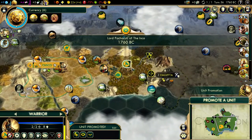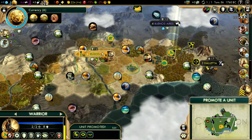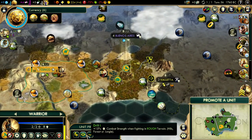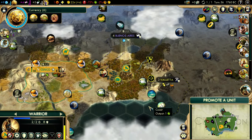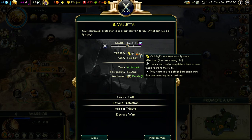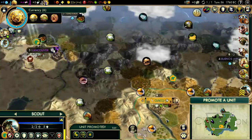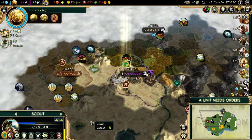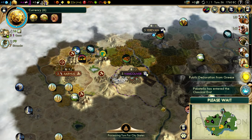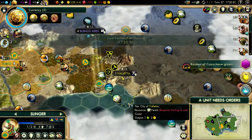So we got six turns until we get Petra. I think we'll put it in Cusco — I mean, there is a lot of desert around Cusco, this is all desert. Valletta — defeat barbarian units invading their territory. I don't think there are boats out here. I think they're gone.